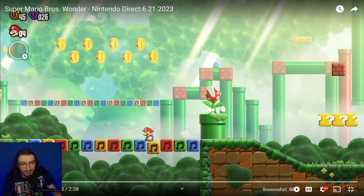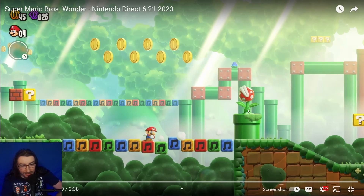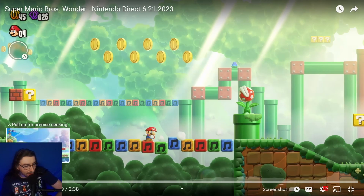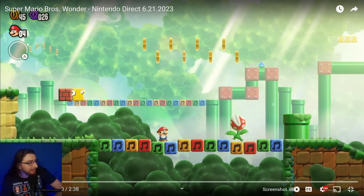The piranha plants have little legs — they're out in action and coming after you. It looks like something out of a horror movie!